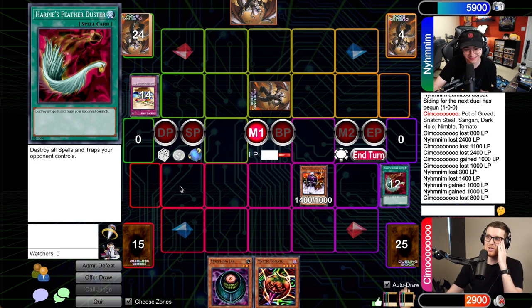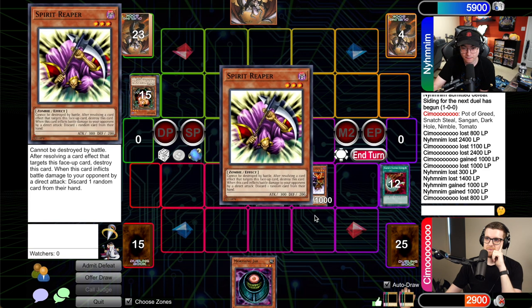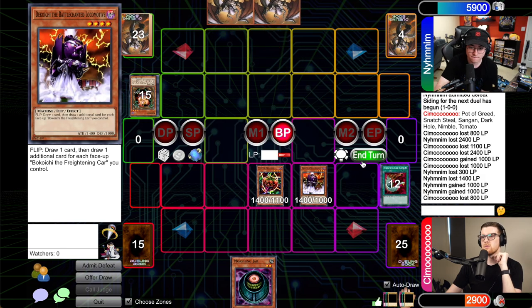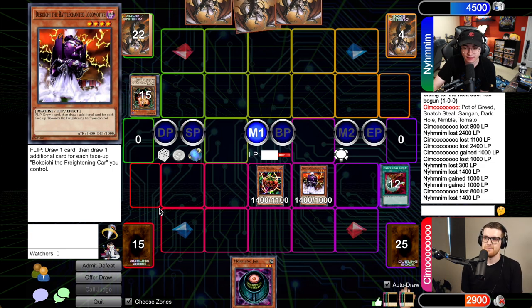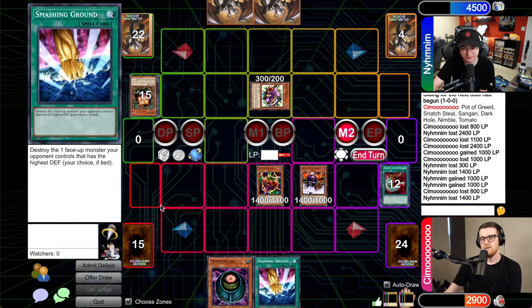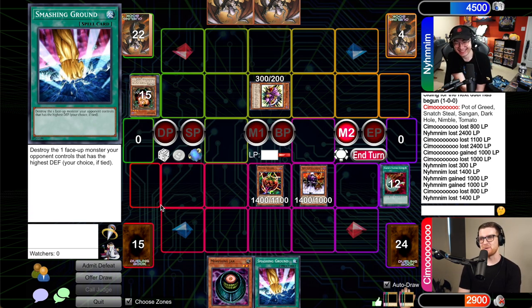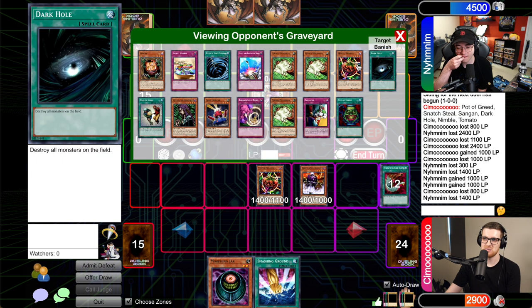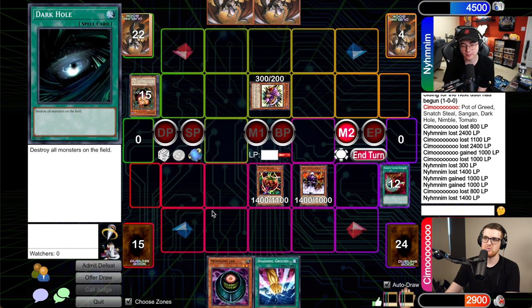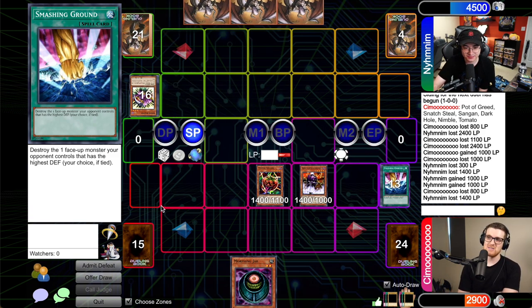Gage has responses — chain link two Secret Barrel, chain link three Compulsory Evacuation Device, targeting back Alex's Tomato. Alex takes 800 from the barrel and Tomato goes back to hand. Gage knows Ryza is in hand. He summons Sangan, which triggers — he'll pick up Spear Reaper. Spear Reaper comes down, and Gage attacks. Alex draws standby main — he'll smash the Spear Reaper to keep Gage off Ryza. Gage takes the trade. Alex draws, sets one, sets one more, and passes. Gage draws — he flips up Gravity Bind. Gage sets two cards and passes. Alex draws, passes. Gage draws — he flips Morphing Jar!